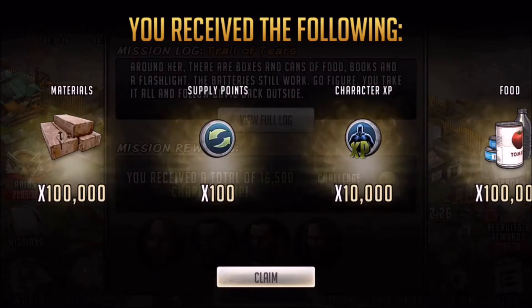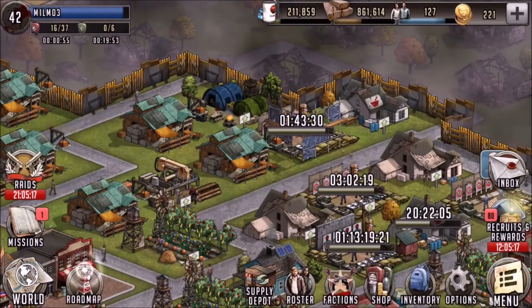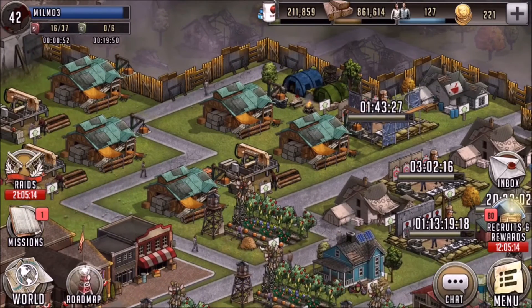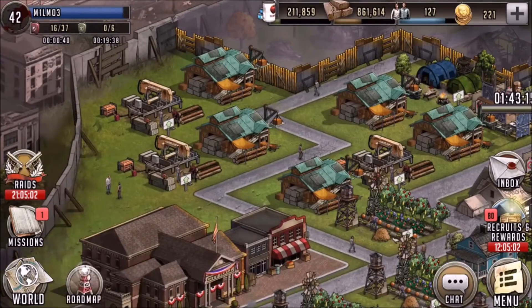Also, with the XP, make sure you're not sending in maxed-out tiered players — tier one to tier three, tier four, etc. If they're maxed out on that tier, don't send them in because you will lose your XP; they can't actually gain XP.